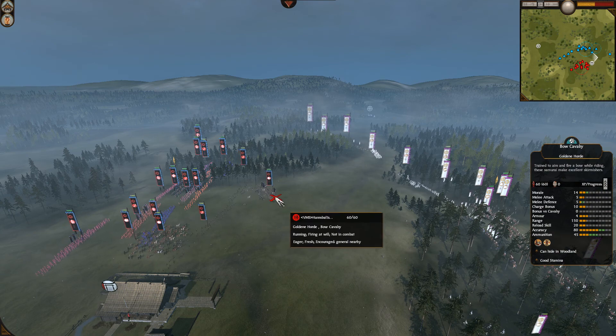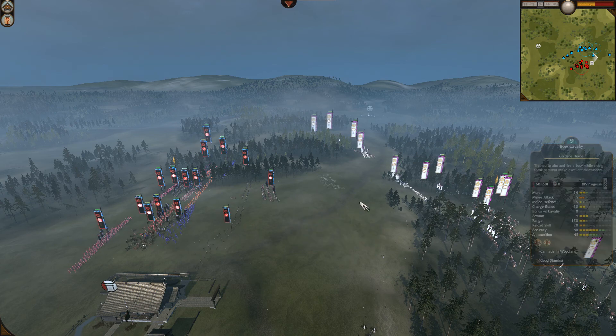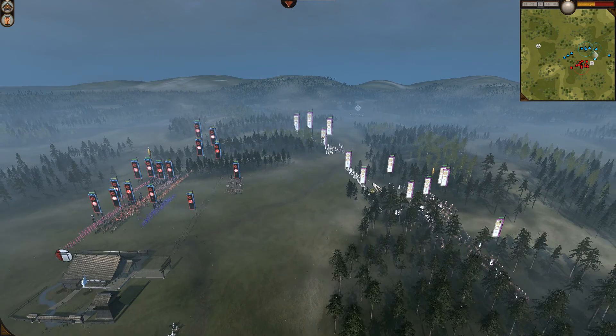Despite not bringing a bow general, Hannibalismus still brought bow cavalry, which is already shooting — already killed one.